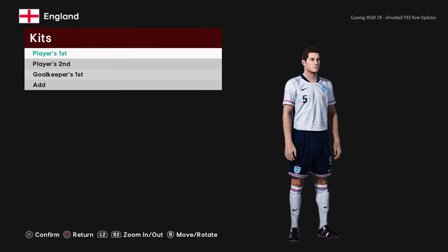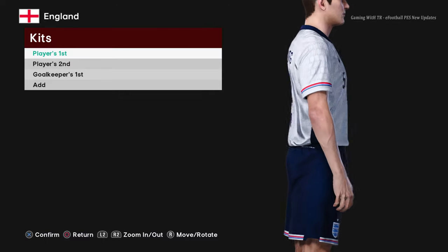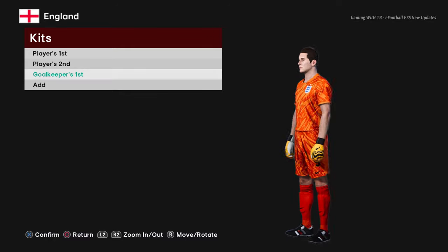Next is England — this is the England home jersey for Euro 2024, everything looks pretty cool. Here is the away version, which looks even cooler, and here is the goalkeeper version.